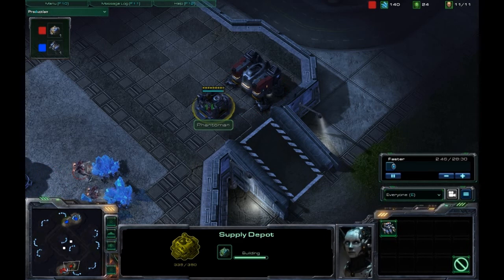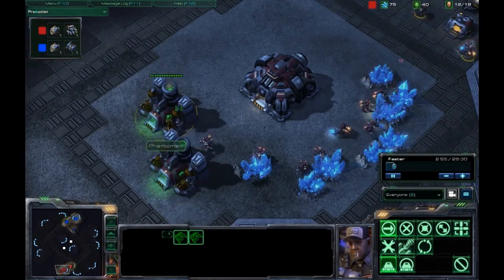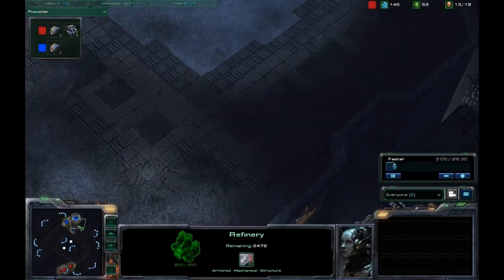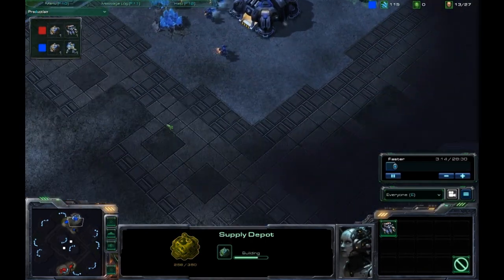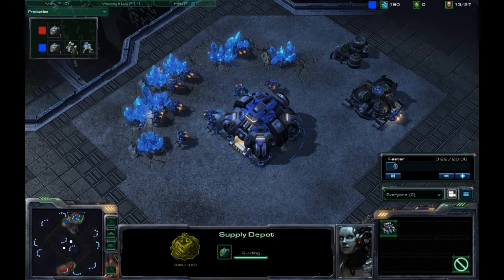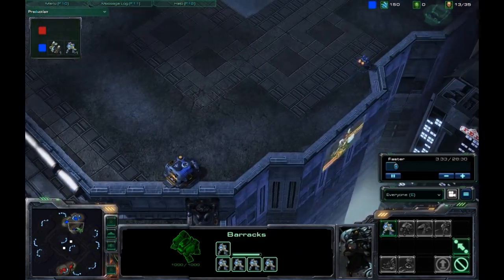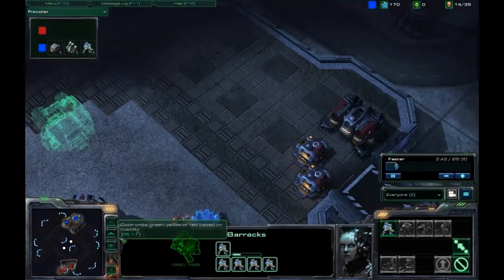Photoman is placing a weirdly placed Supply Depot right here, and another one right there. He has two gas up and running — he is in the lead in gas, but I don't really know why he built it so soon. I still do not have any gas. I like to build my Supply Depots all around my main base just to get a view of incoming enemy units. I've queued up five Marines just to get that early defense going in case of cheese, but it's not coming.